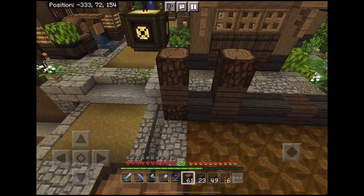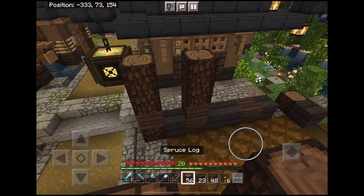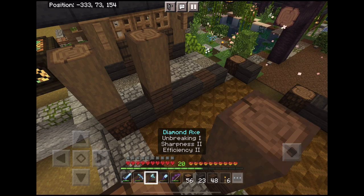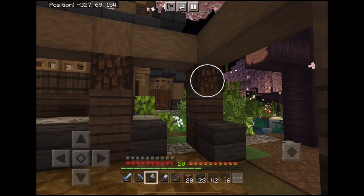I wanted this build to be a restaurant with a kitchen, seating area, and a private dining room on the second floor. The build doesn't add anything particularly new in terms of materials, but I played around a bit with mixing materials to add texture to the build's vertical posts. I combined three different spruce blocks and I like the look.